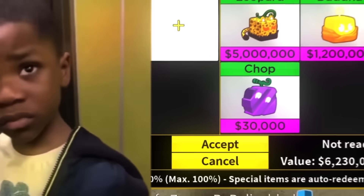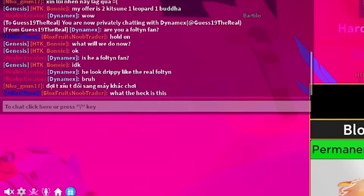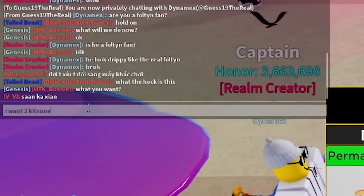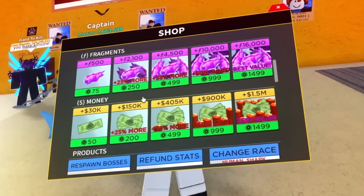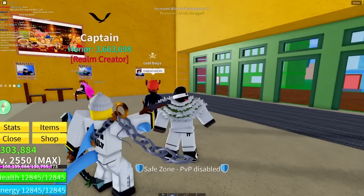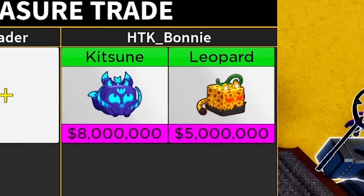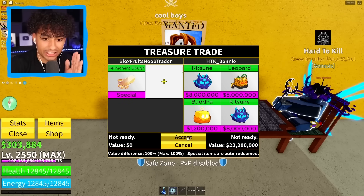Two Kitsunes, one Buddha, and a leopard — that's so worth it! He put in chop fruit instead though. He's not scamming — he said 'what you want bro?' I want two Kitsunes! I have to buy more plus-one fruit storages because we have too many Kitsune fruits. Increased block fruit storage to 27. I finally get my two Kitsune fruits. Kitsune, leopard, Buddha, and Kitsune — perm Buddha has been the best fruit to trade because we've been getting a lot of Kitsunes. I'm accepting that. Three, two, one — boom!